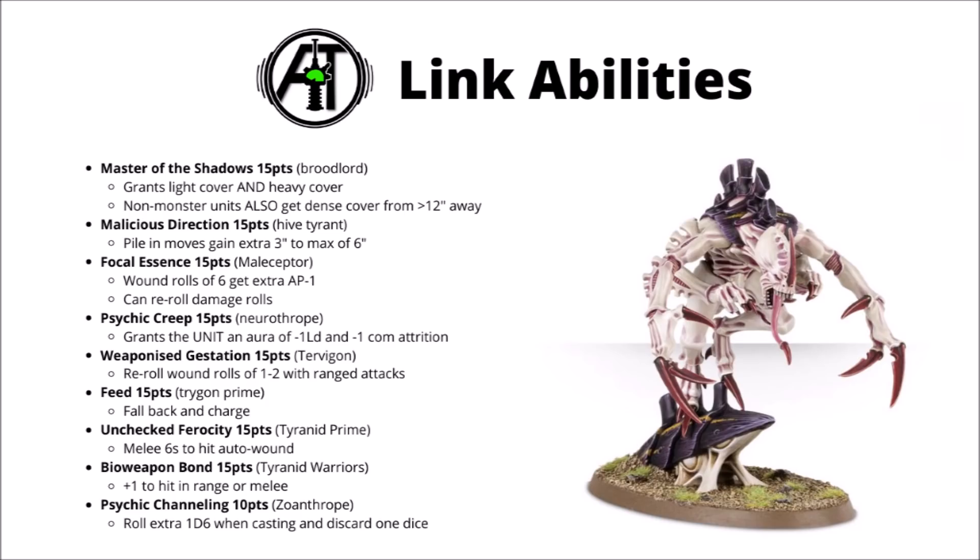Next up we have the Maliceptor's Focal Essence buff at 15 points. The Maliceptor turns its Psychic Might into a really quite decent shooting buff: wound rolls of 6 get an extra AP minus 1, and you can also re-roll damage rolls. Two really quite powerful shooting buffs, though they are linked to actually taking a Maliceptor in-game, and I'm not exactly convinced they're one of the strongest picks for Tyranids right now. This certainly does give you a lot more reason to have one in the battle line though.